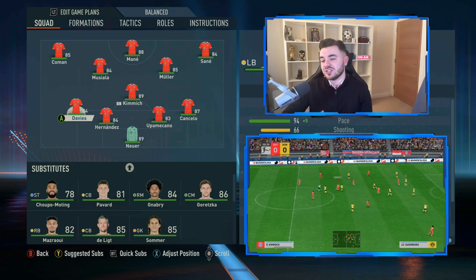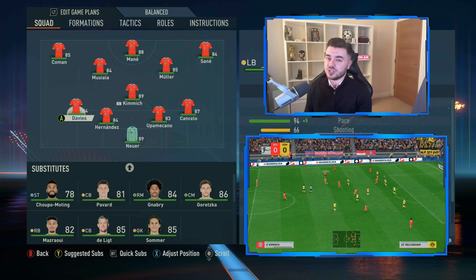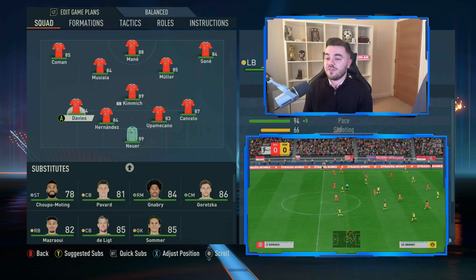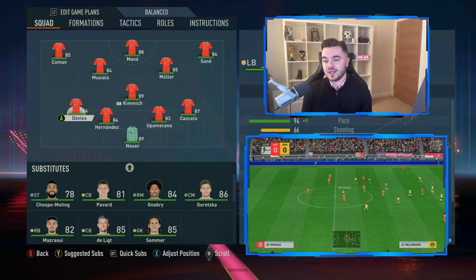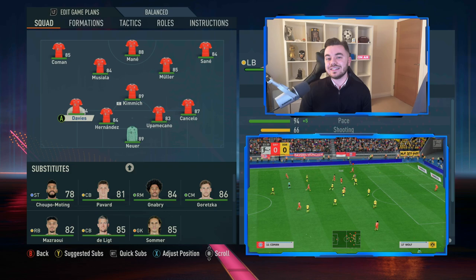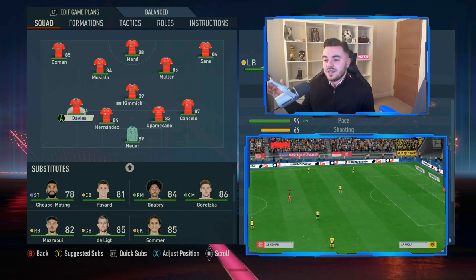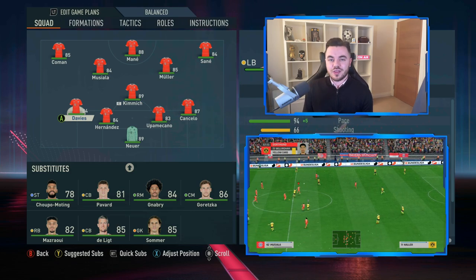I want to put a theory to bed here quickly because this comes up in a fair few of my videos. The idea of the inverted fullback - people speculate whether having these guys as left and right defensive midfielders creates an inverted fullback. The answer is no, it doesn't work. You're going to get exploited down the wide areas. It's very hard to replicate inverted fullbacks accurately in this game.